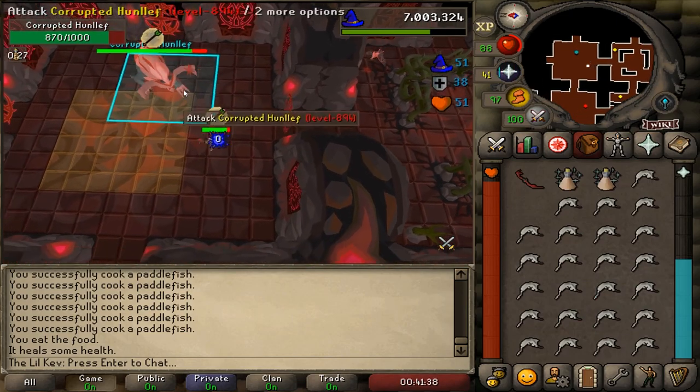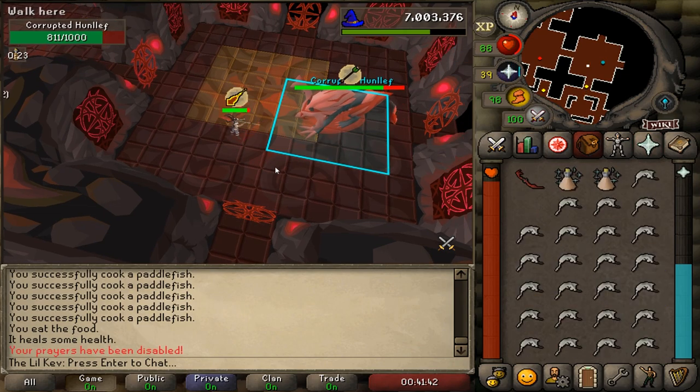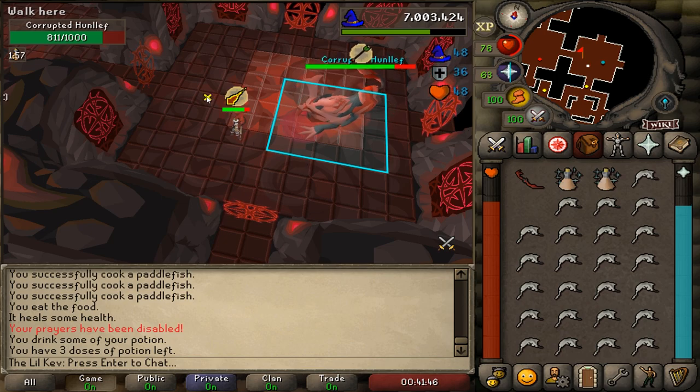The Hunleff itself also uses overhead prayers. On every 6th attack by the player, the Hunleff will protect against that attack style. So you'll need to switch weapons, as you cannot hit through its prayer.